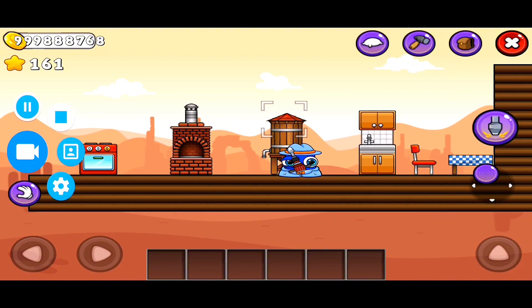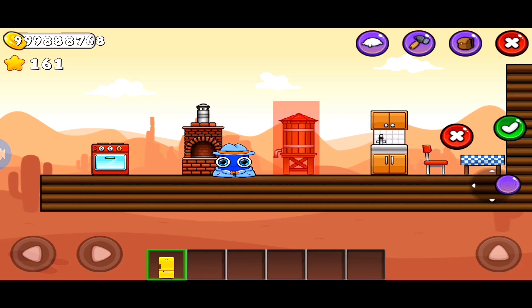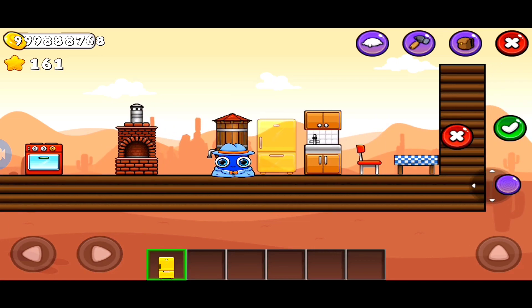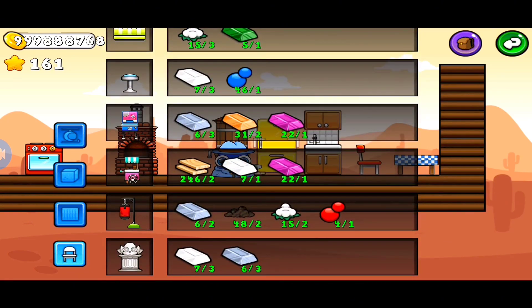Let me take resources for it. Okay, now I have the resources and I can make this fridge. I will place it here. Let me check one last time — did I miss anything?